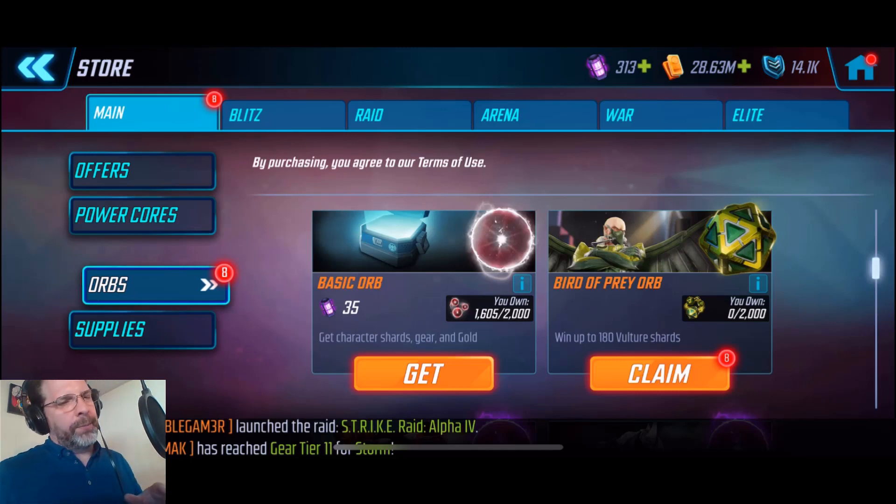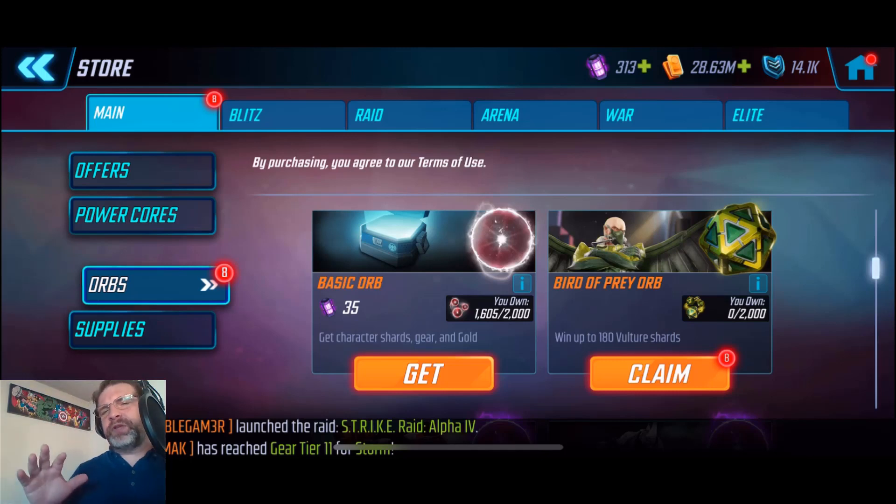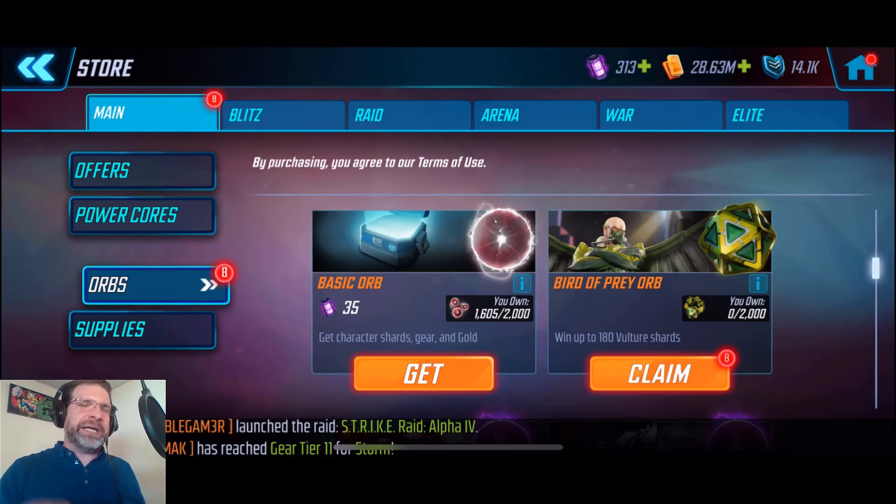Hey everybody, Unstable Gamer here, and welcome back to another Marvel Strike Force video. In this video, we have the final member of the Sinister Six - that's right, we've got Vulture. Vulture just hit today, so we're going to go ahead and do an orb opening, level him up, take him into Blitz, take a look at his animations, and then we're going to take a look at the whole Sinister Six team together now that they are all out.